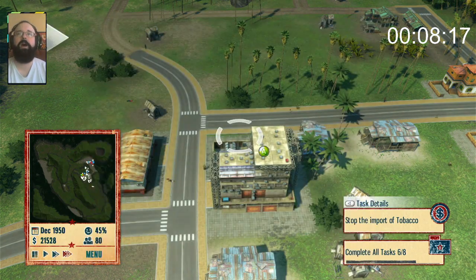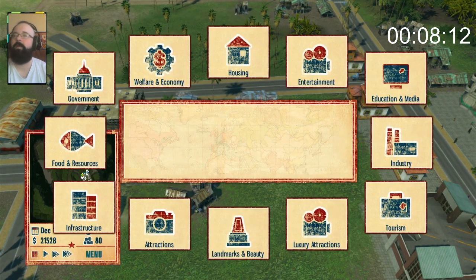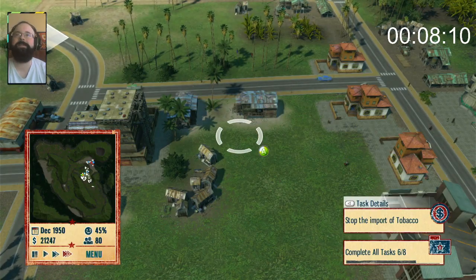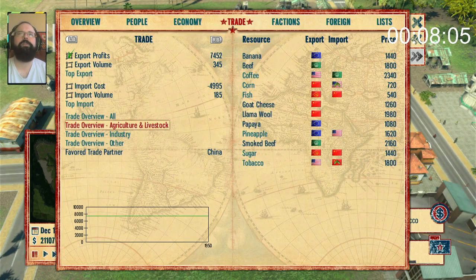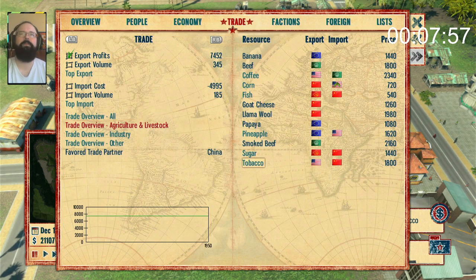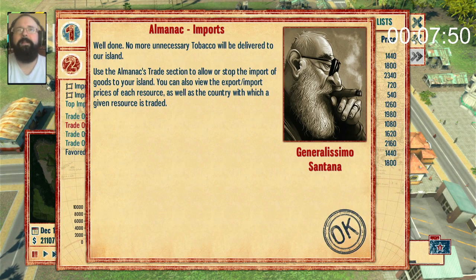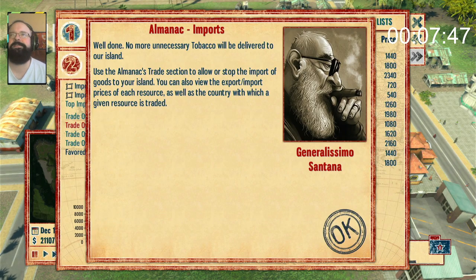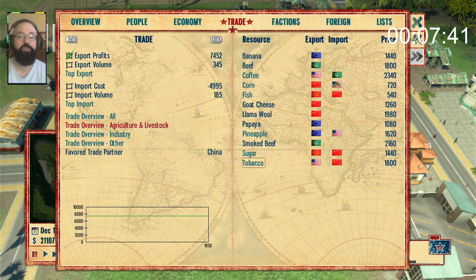You should consider building a new construction office — sure, why not? I have yet to stop the import of tobacco. Trade overview — I'm there. Tobacco: forbid imports! Screw you and your cigarettes! We will have none of that. We're gonna start smoking the bananas. Wait, I'm not producing bananas anymore — I changed my banana farm to a sugar farm.